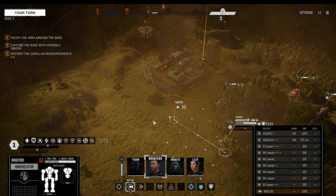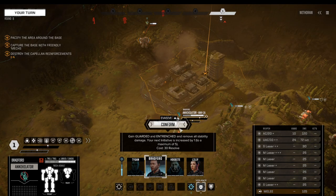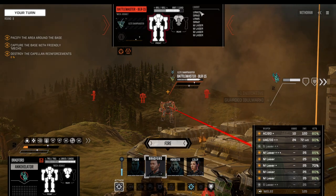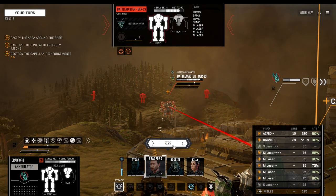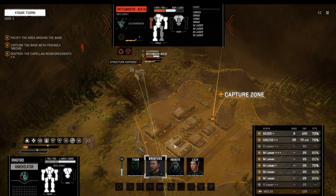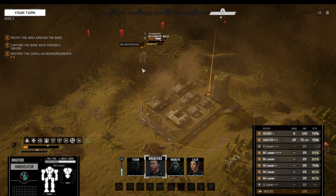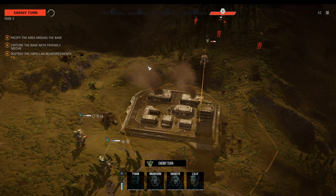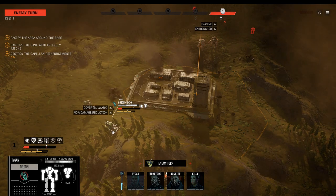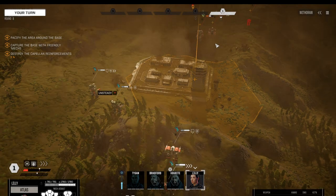Moving up with the Annihilator. Vigilance. That Battlemaster should take some serious damage now. Structure exposed — lost an arm, inflicted some heavy damage. Oh wow — we're fighting against an enemy Annihilator.